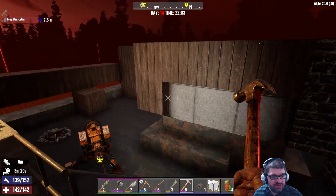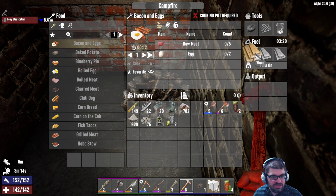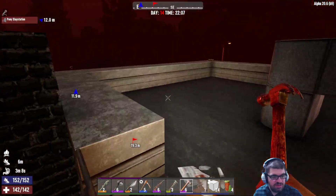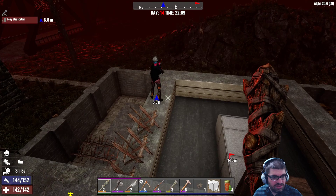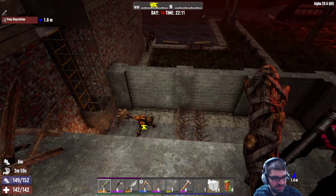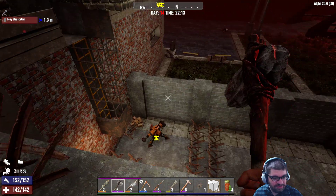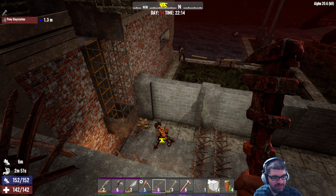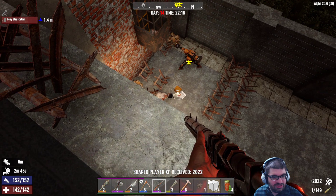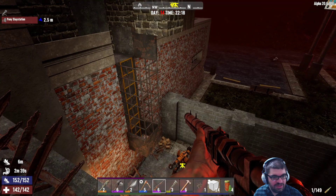Alright, 2200 hours — they should be coming any moment. I hear stuff. Be on the lookout for birds. Birds are the only thing we're going to be concerned about — flying enemies. Oh, they're running. There's a lot of them. Oh, I thought you were a zombie, I was about to shoot. They climbed over the cement wall there. That robotic sledge is doing some work. Oh man, they're running.